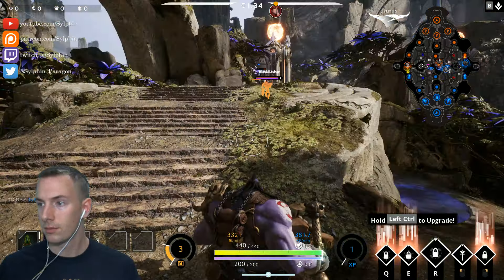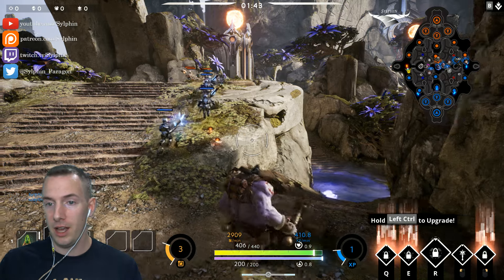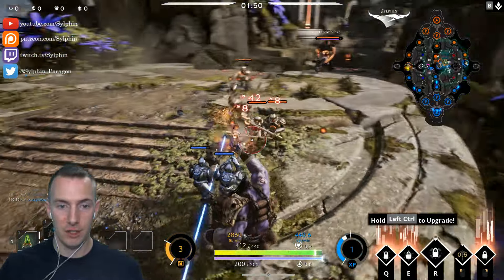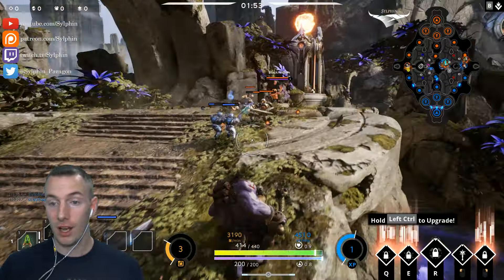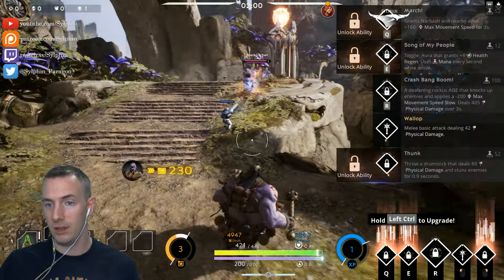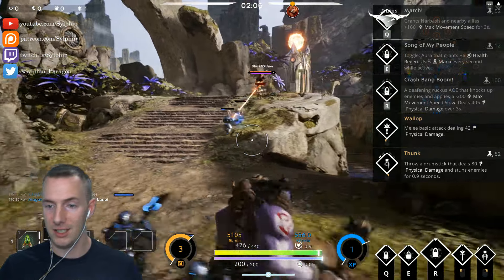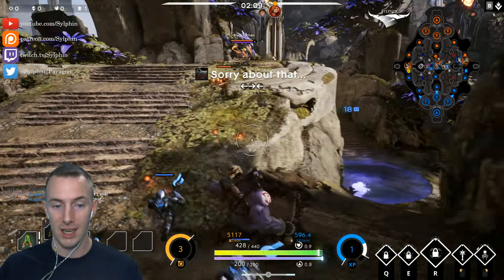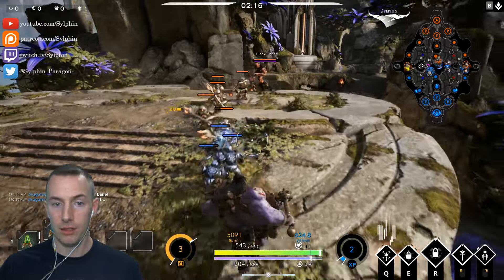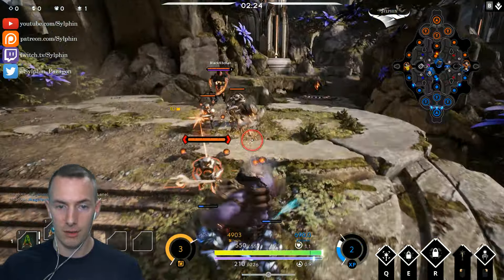Preferably you want to lane with an ADC or a carry — a ranged hero that really benefits from getting power in the early game, so you can simply let them do their thing. The very first ability we're going for is his right click, called Thunk. He throws his drumstick that deals 80 physical damage and stuns the enemy for 0.9 seconds.